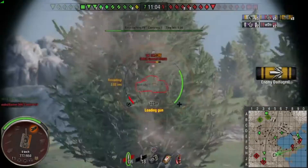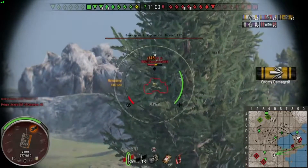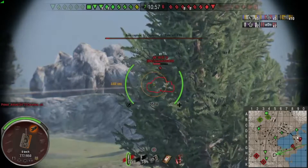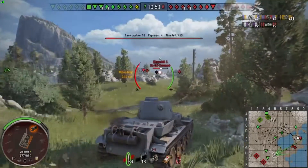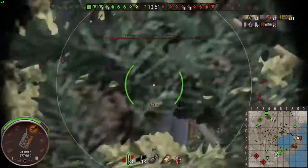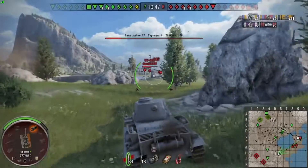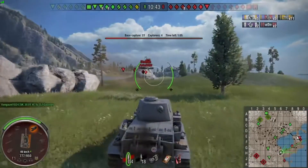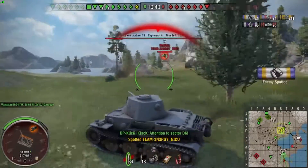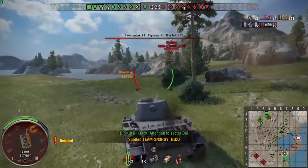I've got the side shot — in fact the rear — of a VK3601, and he does not look fully upgraded compared to my vehicle. There are two viable guns on this vehicle: it depends whether you prefer alpha damage with less penetration, or more penetration with less alpha damage but better rate of fire. I prefer the latter — better rate of fire, better accuracy, and better penetration. 157 pen is good enough against a lot of tier 7s and some tier 8s from the side, though most tier 6s have no problems.